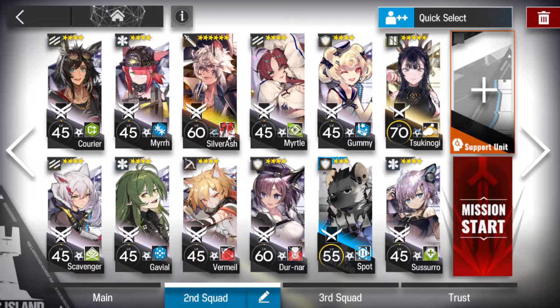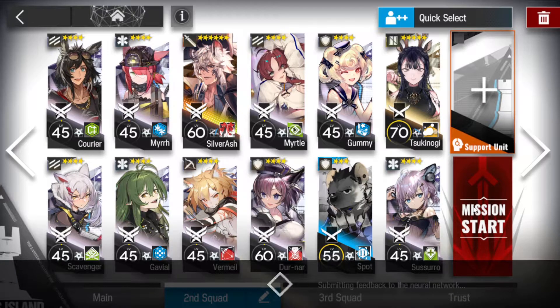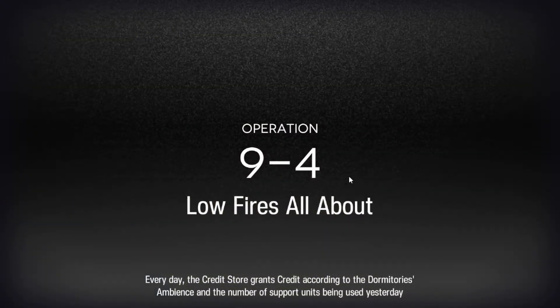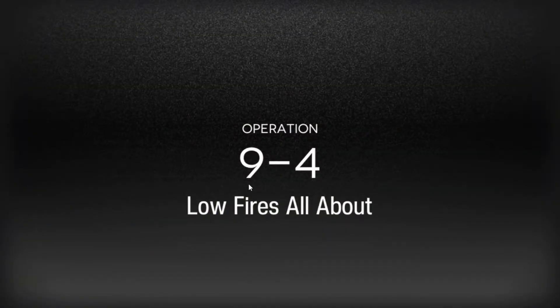Obviously, if you don't have Silverash, grab a Mates. For those of you who don't have Tsukunogi, I'm afraid I came up short when trying to sort this out - I had a mental thought but I just don't think there's enough time to do it all. If this helps you out guys, leave a sub.